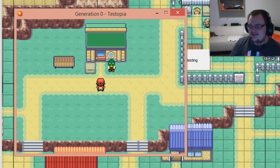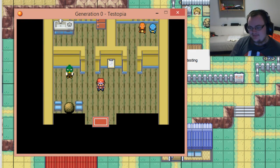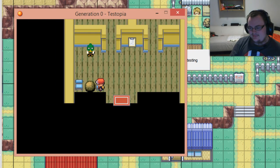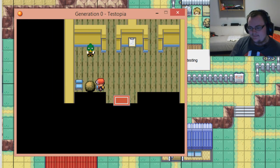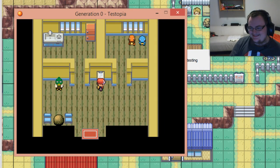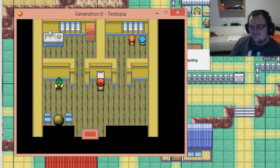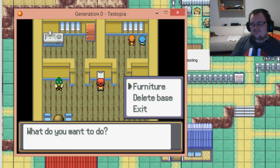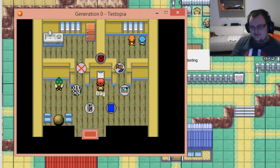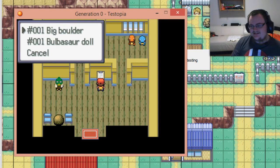Let's just exit and re-enter to prove that things actually stick around. Interesting — it seems that the chairs have turned. Yeah, there's always something. Let's open up the black hole again to make sure that the Bulbasaur doll is there. And it is.